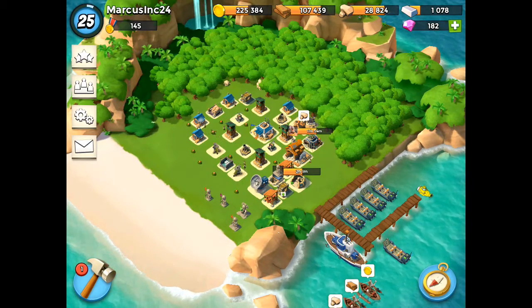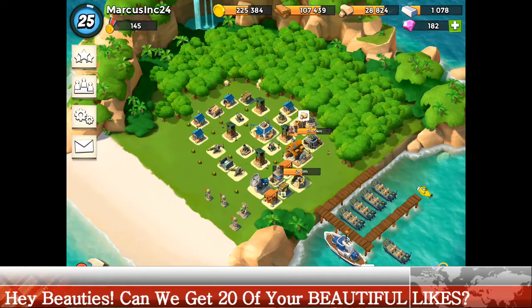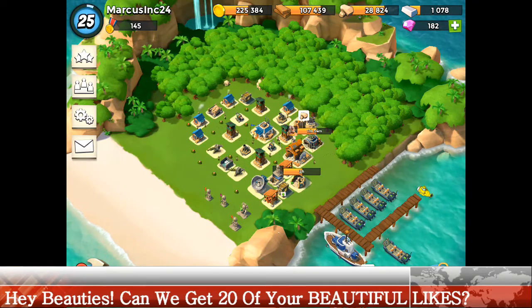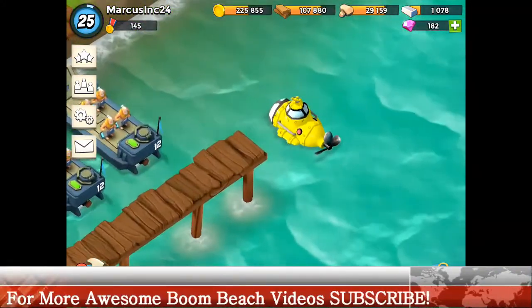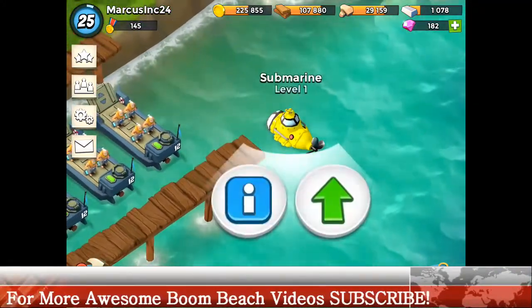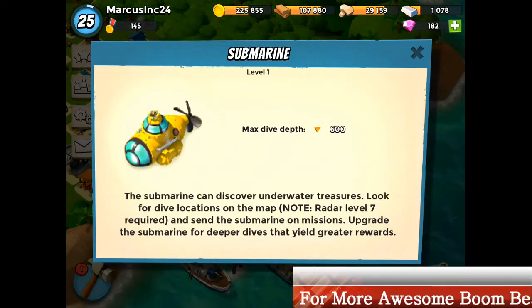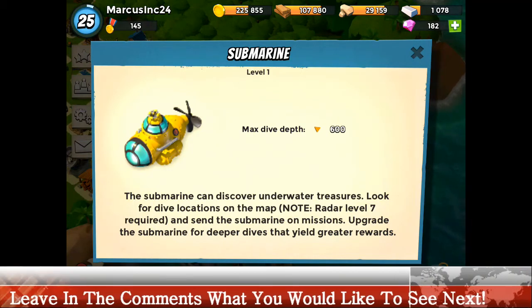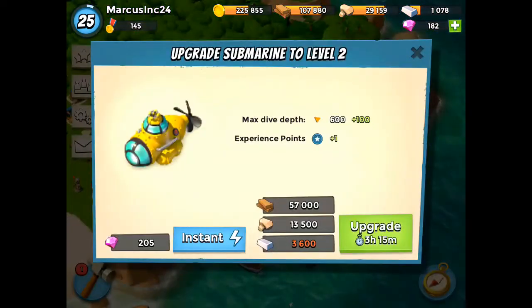What's up beauties, this is Marcus with Epic Life Gaming and I'm bringing you guys another Boom Beach video. Today we have this new machine — the submarine. It can discover underwater treasures, and you look for dive locations on the map. Radar level 7 is required, and you send the submarine on missions. Upgrade it for deeper dives that yield greater rewards.